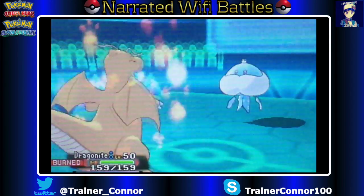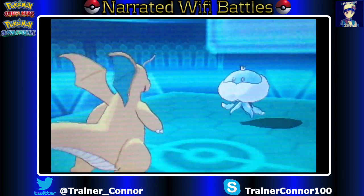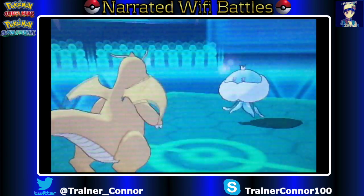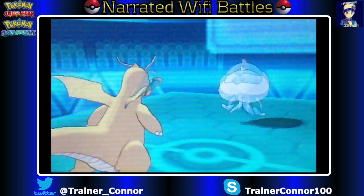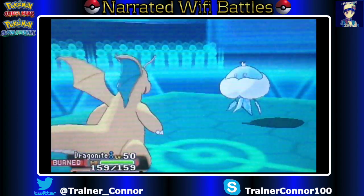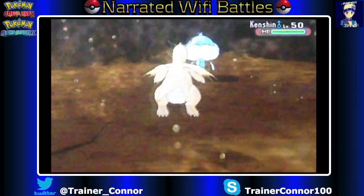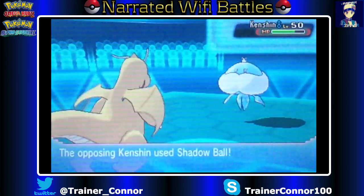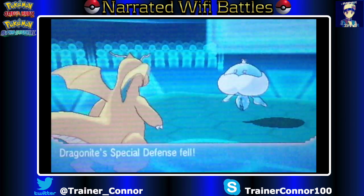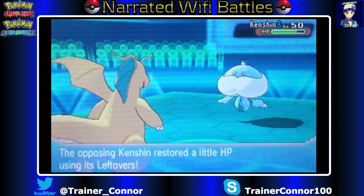Kenshin has Will-O-Wisp, and that's really unfortunate because I end up switching out into Dragon Knight, who does have the Lum Berry. Last upload, Dragon Knight swept a lot, but then he got dominated by my last opponent's Garchomp. But in this video he does get burned. I do set up a lot though, so it won't matter — my attacking power will be back at normal. But we do take residual damage from the Burn, as you'll see here in just a second.